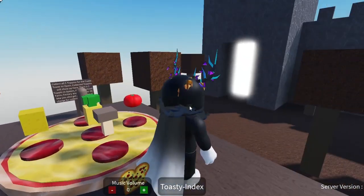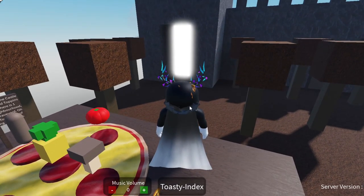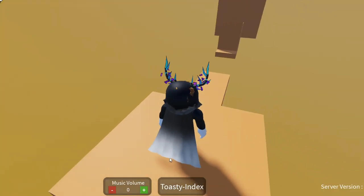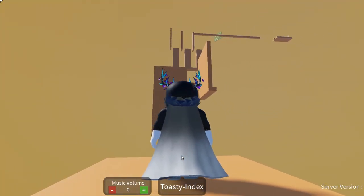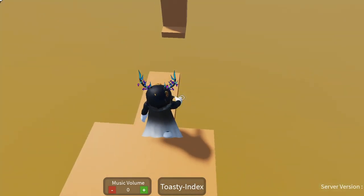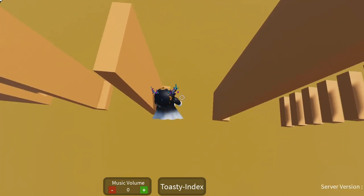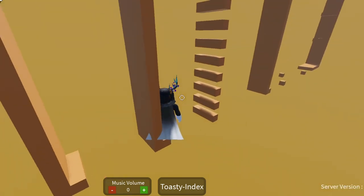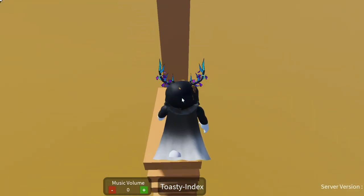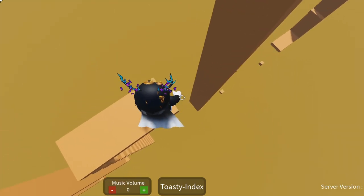Now that we have the pizza toasty, we've unlocked the last toasty. For pepino toasty, you first needed to get pizza toasty, and after you did, you need to do this very easy parkour — it really is actually pretty easy.